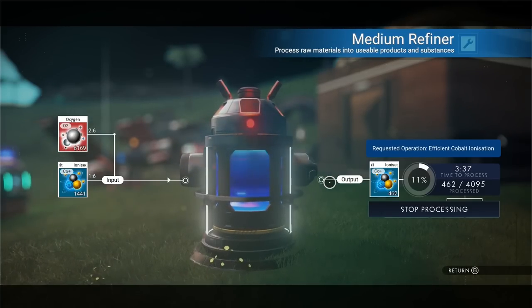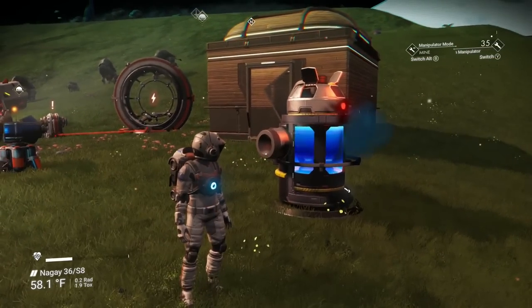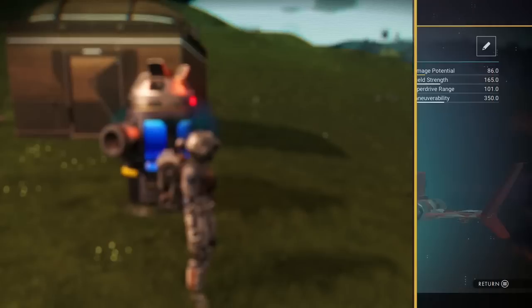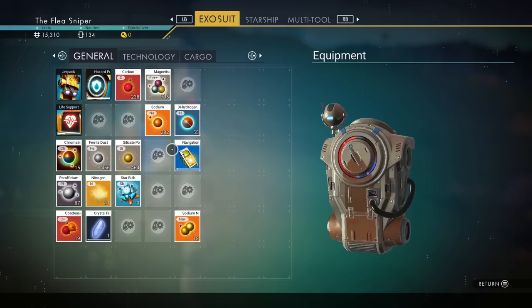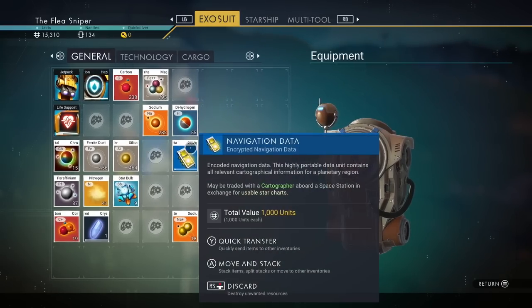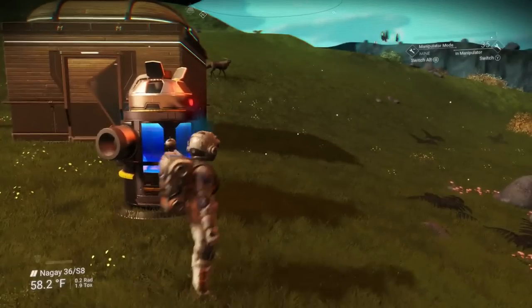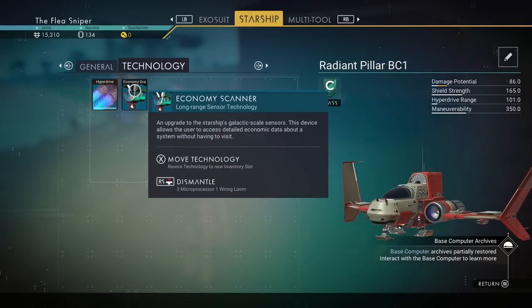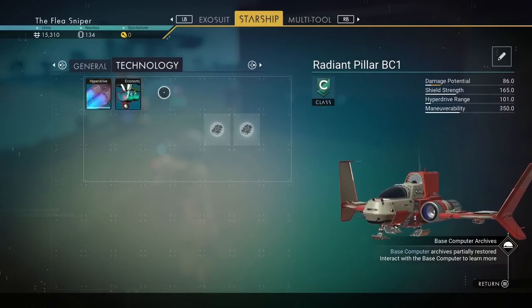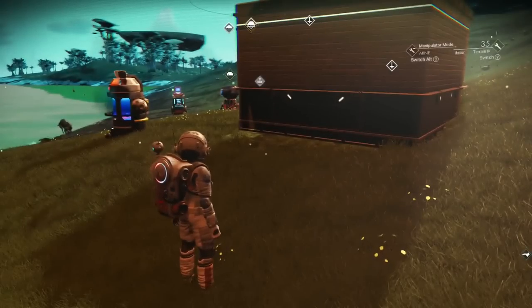That's the gist of this money-making method. I sell about 40 stacks at a time and make roughly 40–50 million units per sale. I sell twice in each system so I make roughly 100 million units per system. The best way to do it is to purchase a hauler-class ship with around 30 slots, put all your cobalt in those slots, and whenever you need money summon it and go sell. It's basically free money that shows up whenever you need it.